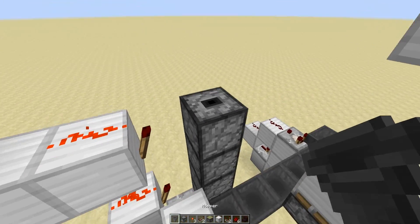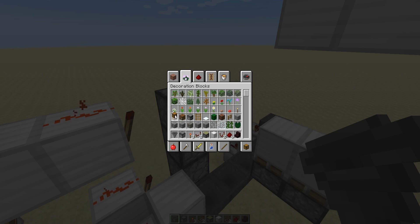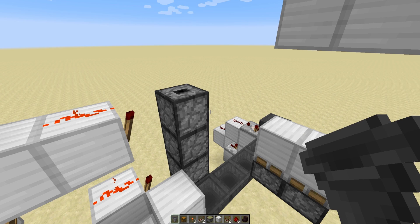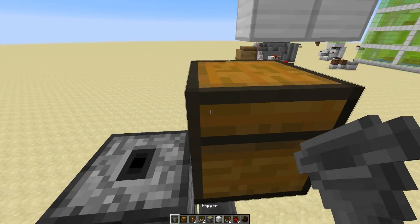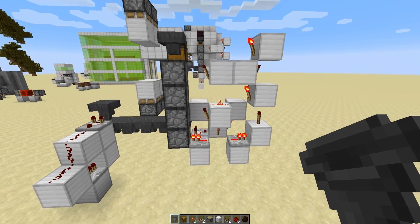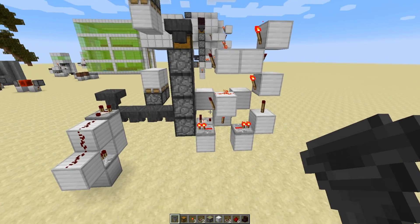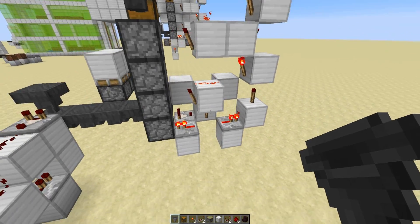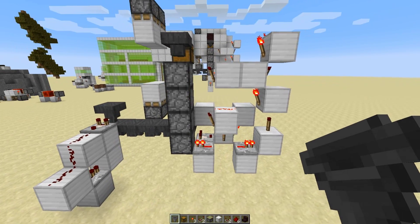So once you have that, you're going to get out a chest — you can replace it with a dropper — put a chest right there with a hopper going into that. Make sure you have something looking like this; this is basically your clock, or your item elevator, part of the system.